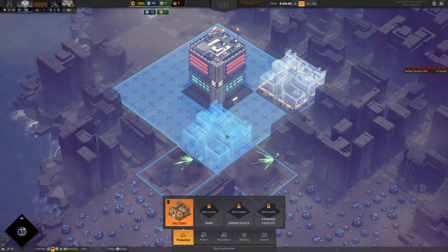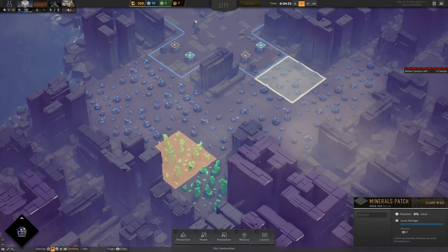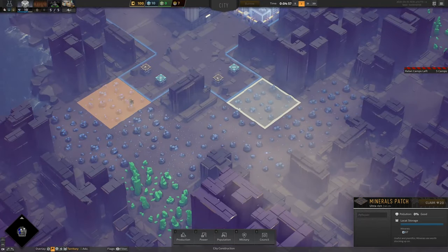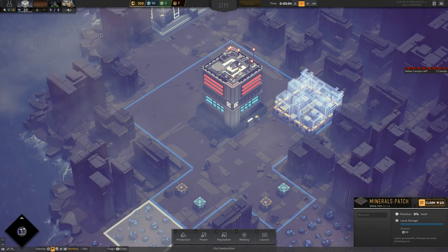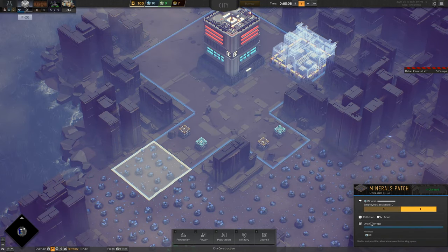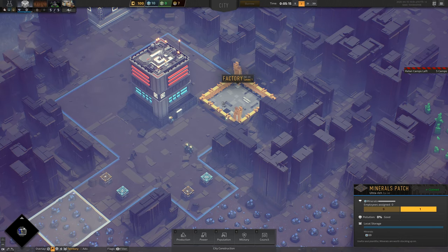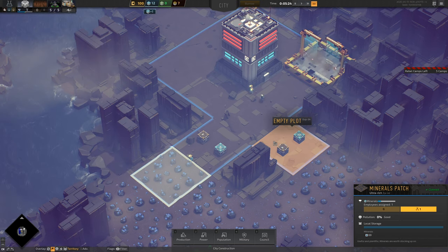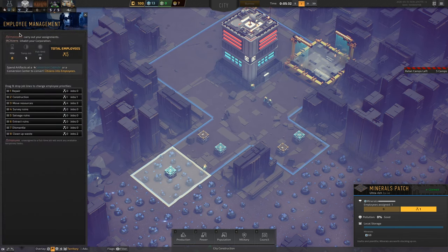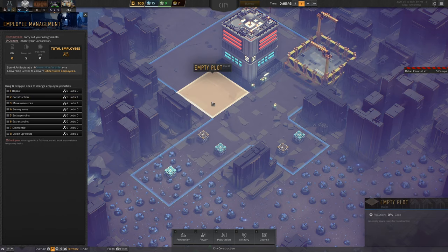Let's build it here. I'm gonna claim this mineral patch and put one here — or maybe this one. Let's assign an employee so we can get a steady stream of minerals. This didn't really work out super well when I played it last. We have the employee management panel — we can change their priorities. When I did this last time it messed up the recording. It was actually pretty crazy.